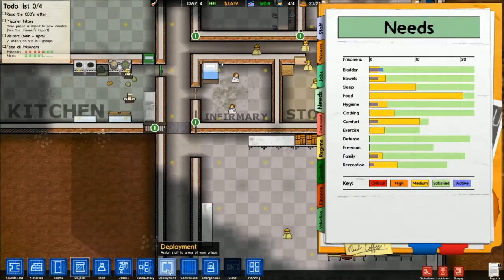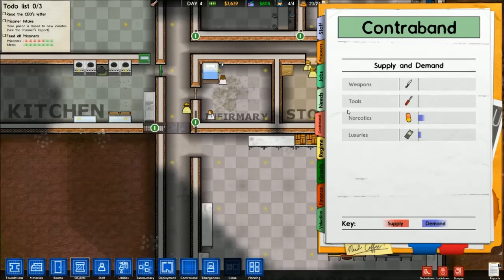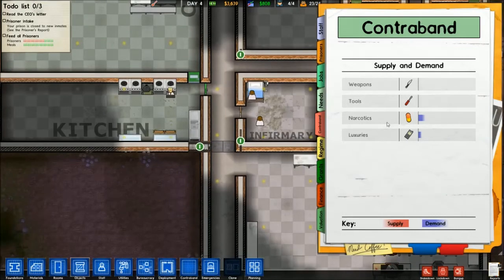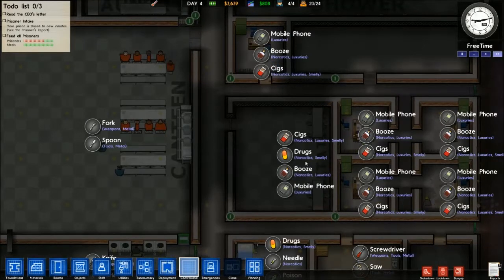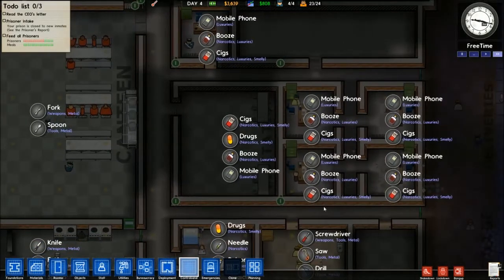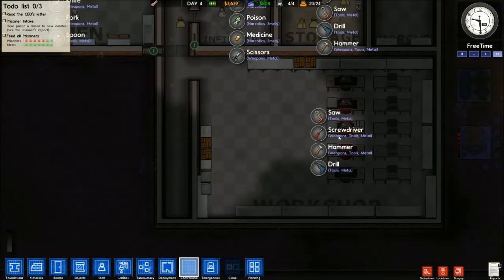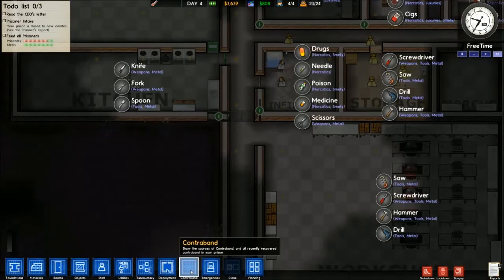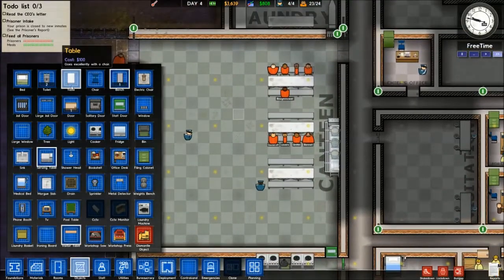We are on to free time now. Contraband just finished researching, so I can show you the contraband report. As you can see, there is no supply or demand for weapons in my prison, nor for tools — I guess they're not all that interested in escaping, or maybe they know they can't use those tools to tunnel out just yet. Keep your eye out for that in Alpha 13. There's no supply and small demand for narcotics and luxury items. Visitation is a big source of luxury items, and the off-limits offices can give them plenty of that. So I just really have to worry about them stealing saws, screwdrivers, hammers, and drills — only one of which I found in my shakedown.